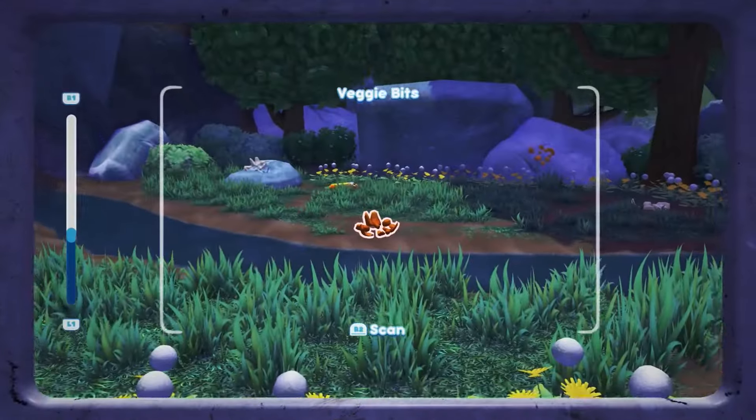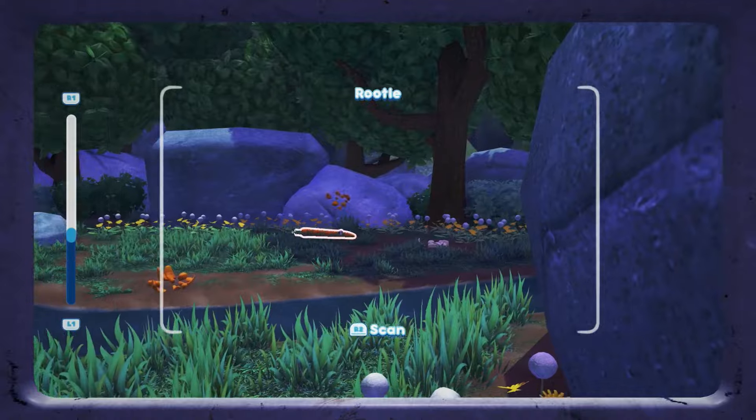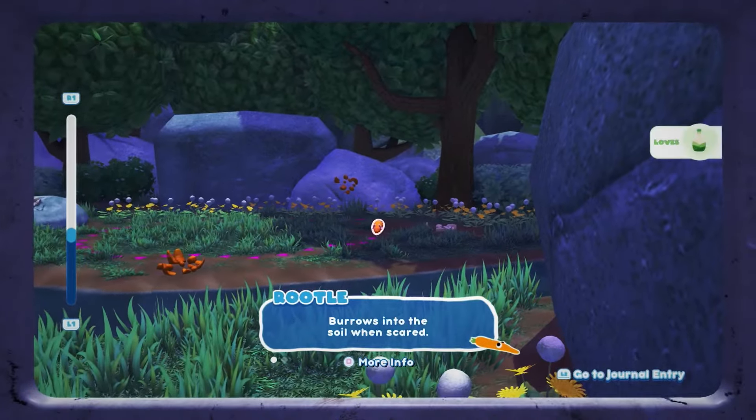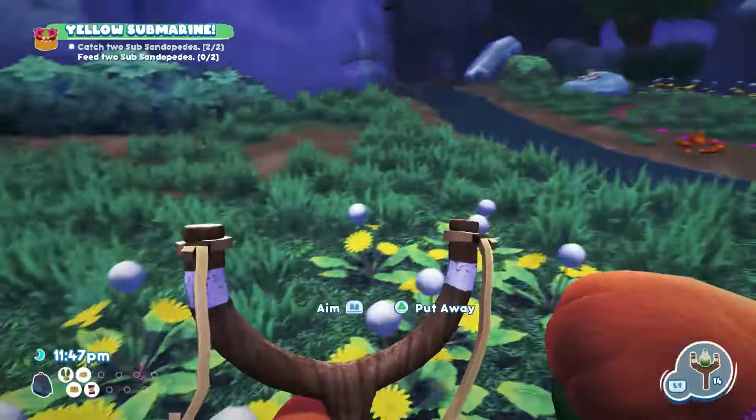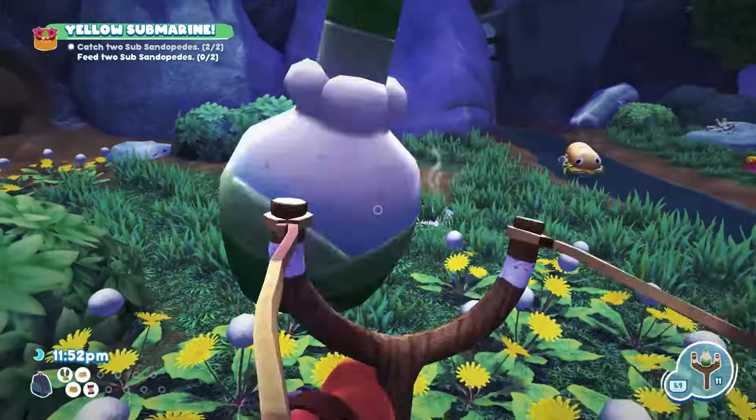And that's it — that's how you catch the Sandopede. You can't catch it in a trap and you can't catch it when it's in its full form. You need to break it up using the salad dressing trick and then catch it in your net just by hitting square. And that'll do it.